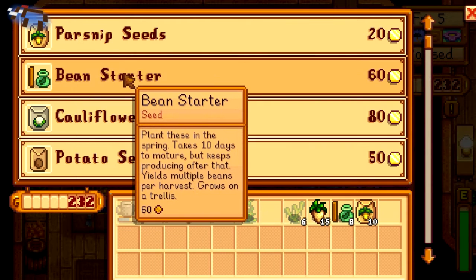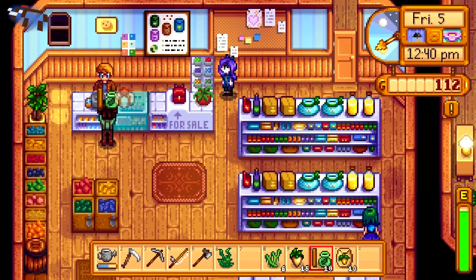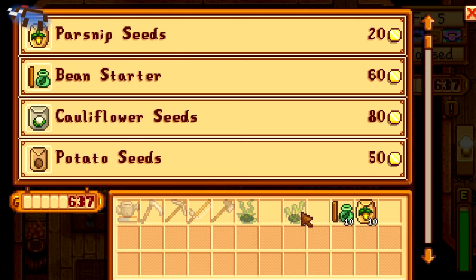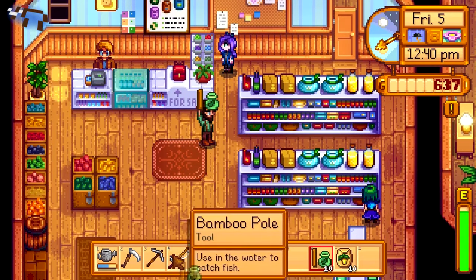Let's do ten parsnips and then two more beans. I don't know, is that too steep? Well I could sell those. And I guess I can't sell the algae. I wonder why not. Try putting them in that box — oh hey, I don't need to do that.